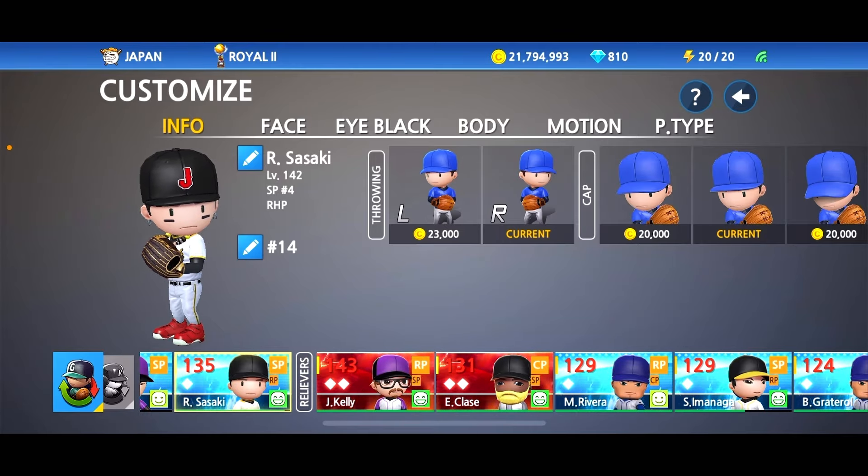Let's go ahead and go to gear. For the gear, he did use a yellow baseball mitt in the World Baseball Classic, so I'm going to use that one. The gold one is pretty sick too, but we're just going to drop 20,000 points on this one. For the cleats, it looked like he had some type of navy blue cleats — they could have been black, but they did look dark blue to me. No glasses.